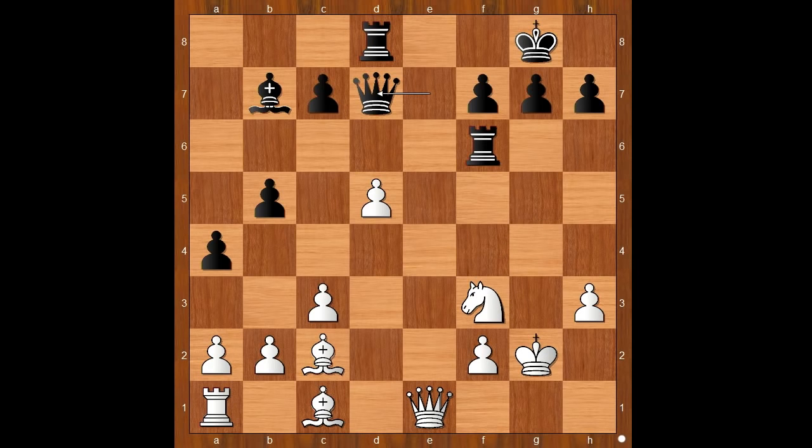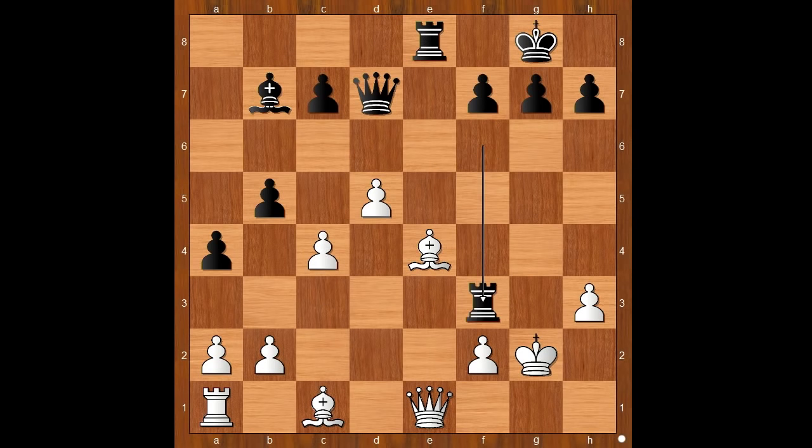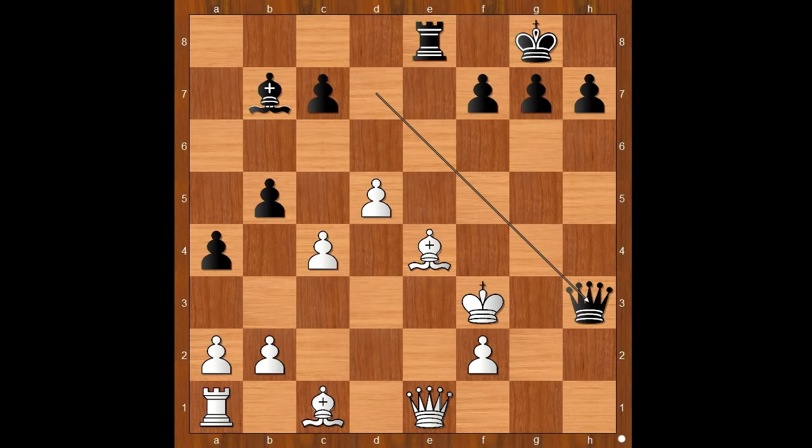Let's take it back — defending the pawn doesn't work. Let's see why. Then rook to e8, pinning the bishop. One line goes like this: c4, rook takes on f3, king takes rook, queen takes on h3 check, king to e2, rook takes bishop. Back to our game.